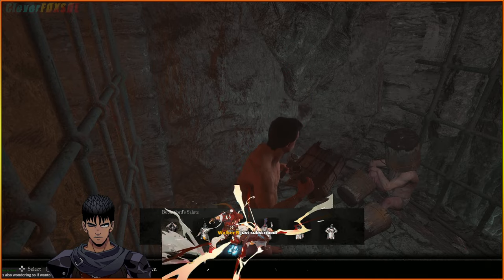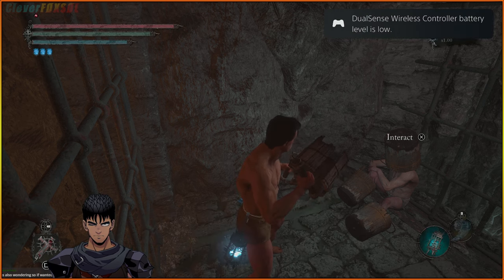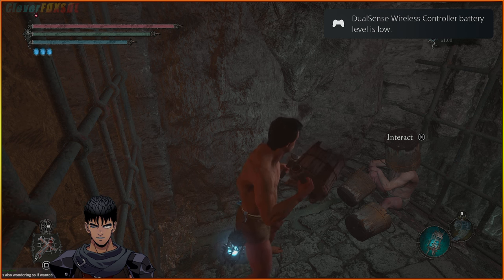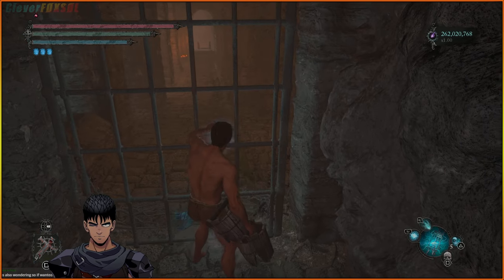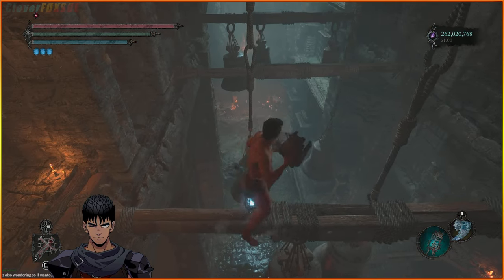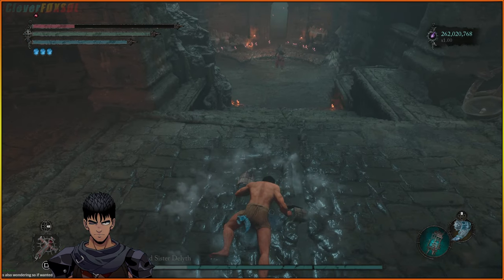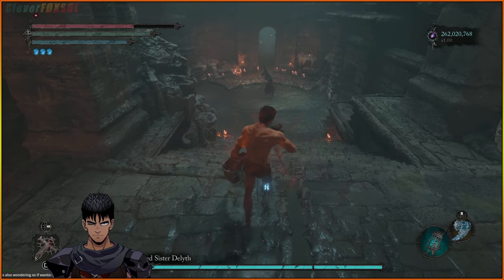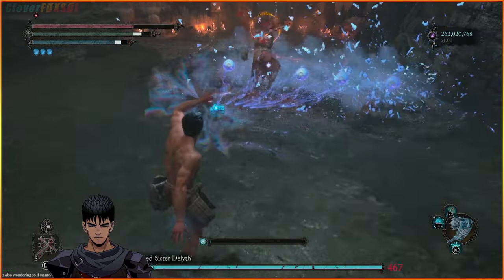I don't know exactly why or how this works because honestly to me it should not work, but it seems to work. Controller died - let me plug that in. So what do you do here? We gotta fight mini bosses for a little bit, won't take long. We gotta fight four - there's eight of them total that you gotta kill.